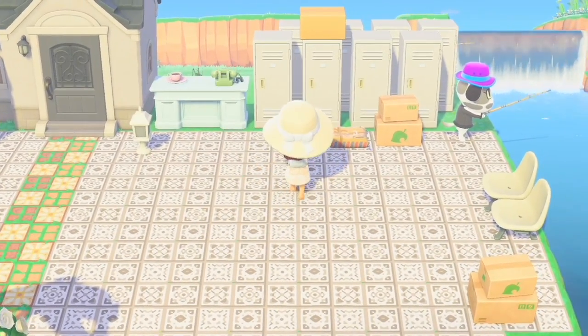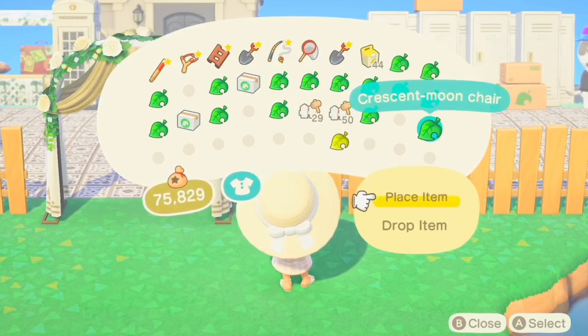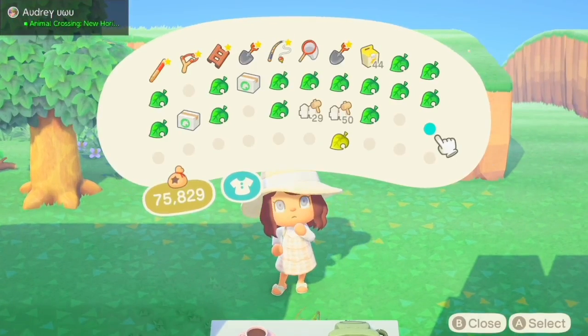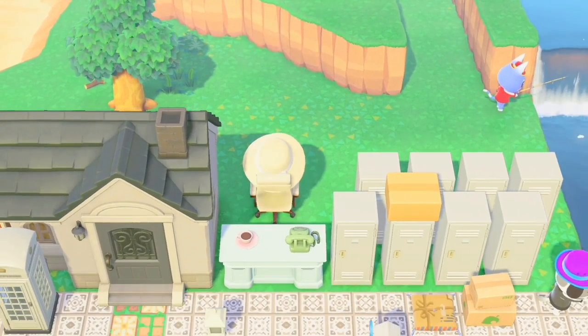Now when I go to check my mail I actually have to physically walk to the post office, which I think is really cute because it makes it not just for aesthetics — it's actually a build that you can use, which is very rare in Animal Crossing considering most of our designing and building is usually based on aesthetics.